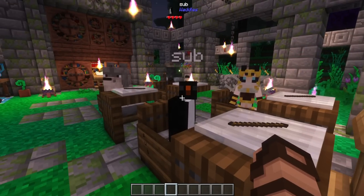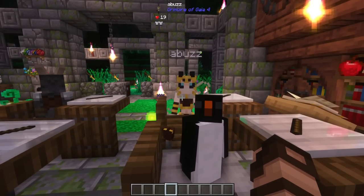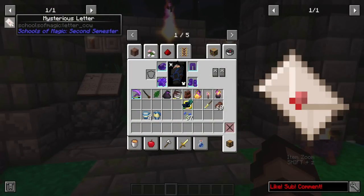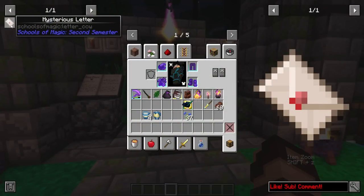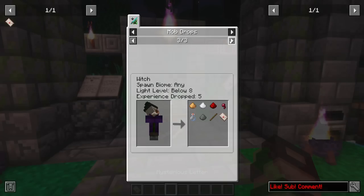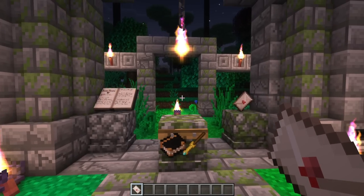In order to become a new student of the School of Magic, you will first need to prove that you can handle yourself in the world. You're going to want to look for one of these — a mysterious letter. It'll drop when you defeat any number of foes, primarily those that cast magic: evokers, illusioners, and witches. Inside this letter is your key to starting the mod.